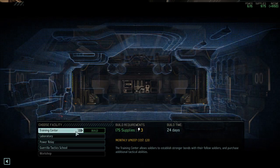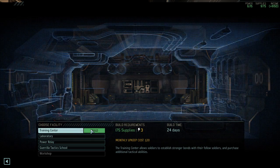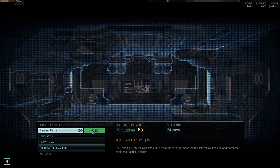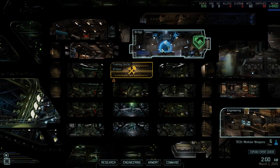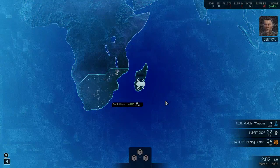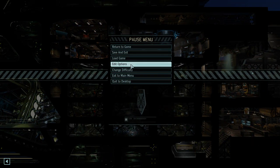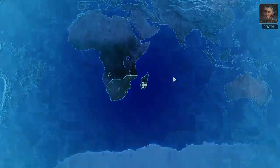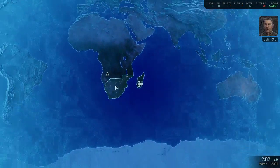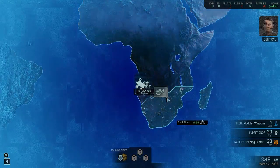Training center isn't bad for the bonds and the extra abilities - that could be a pretty solid start. Or, in terms of really going all in, going for the laboratory and doing a fast tech rush, which isn't bad either, but it would increase the difficulty of the early game even more. Since I installed the new mod, this time I'm going to go with the training center to faster get to the abilities that are actually helpful and carry the game. So we're going for a training center rush first, into probably special ops missions.